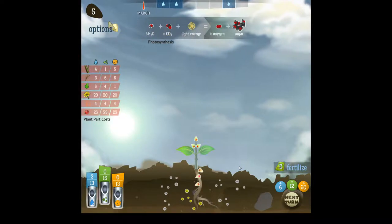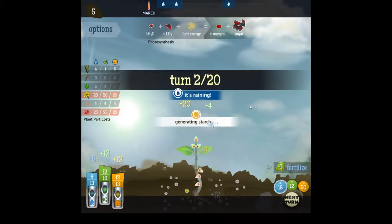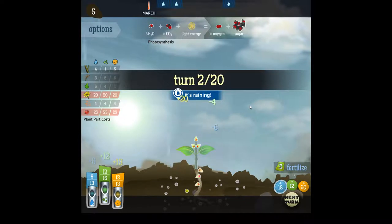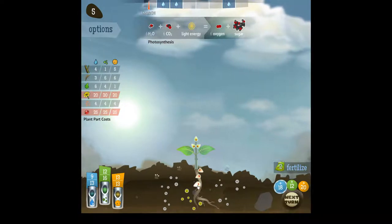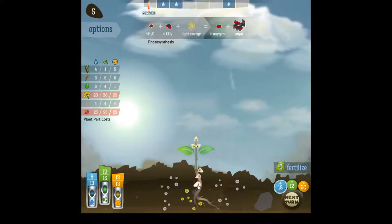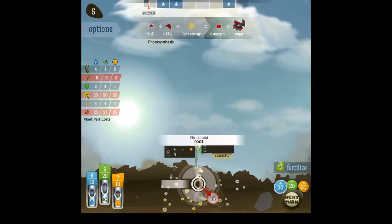Okay, looks better. Do we want to double our fertilizer nutrient income? No, I don't think so. Let's switch to the next turn. So it's raining — that's good, that means we get more water. We seem to have a nutrient problem again, so I think we should go for more roots. We can build two roots — no, only one root probably. So probably a root. Let's do root.